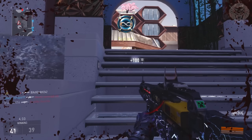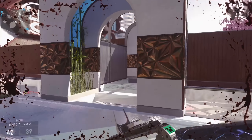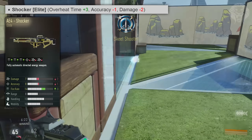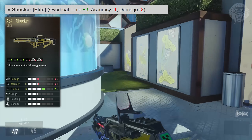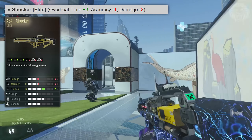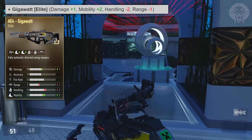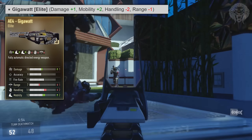Into the elite versions — interestingly, the AE4 is the only weapon in Advanced Warfare to have three elite variants instead of the usual two. The first is the Shocker: plus 3 for overheat time, which is like super extended mags, but minus 1 for accuracy and minus 2 for damage — not very good. Then we've got the Gigawatt: plus 1 damage, plus 2 for agility (aim-down-sight time), minus 2 for handling, and minus 1 for range. Quite an improvement over the Shocker, but not all that great overall.